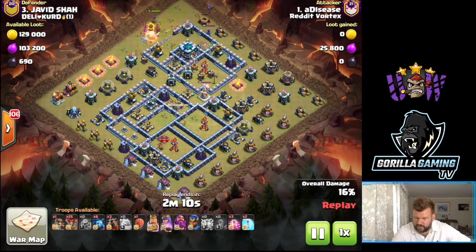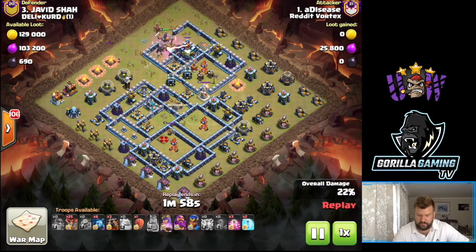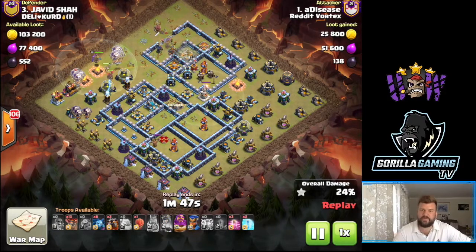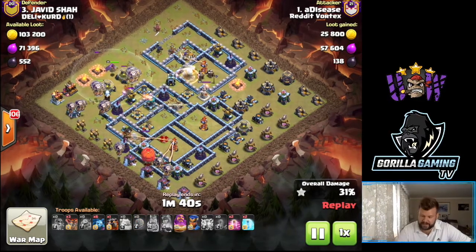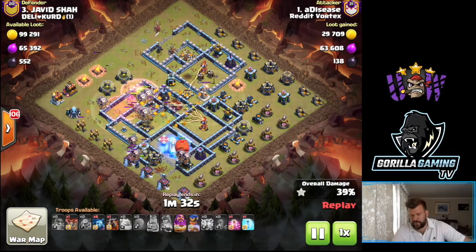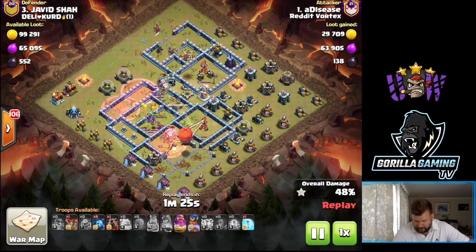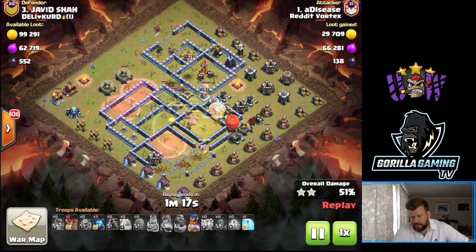Drops a few balloons just to help with funneling, got a minion up there doing a bit of work. King pops ability, one air defense goes down, then the king works around the outside, giving plenty of room for the queen to take out the royal champion on the back side. Queen ability popped to take care of the town hall, and then the lalo comes in down from 10 o'clock sweeping round through 8 o'clock. The idea with lalo is to keep the balloons inside the base. Using a stone slammer here, which we're starting to see a bit more of, a couple of hastes to bring the balloons through, trying to get that scattershot down.